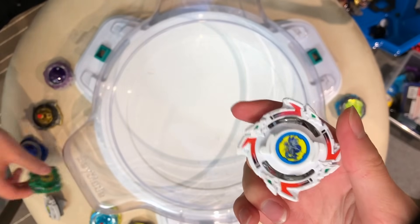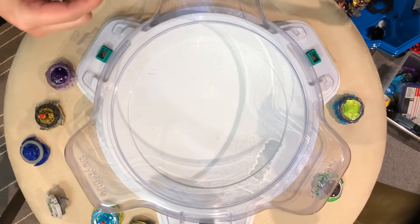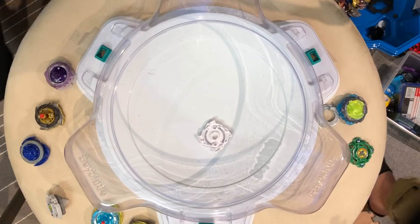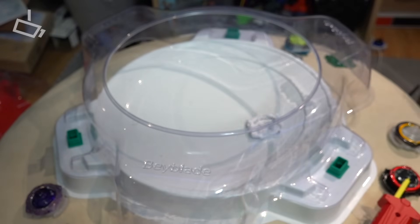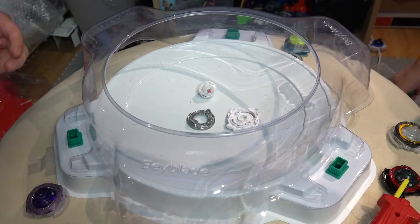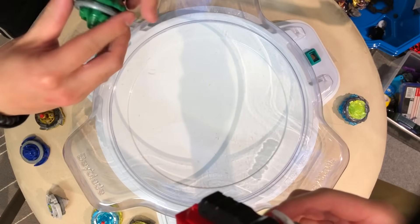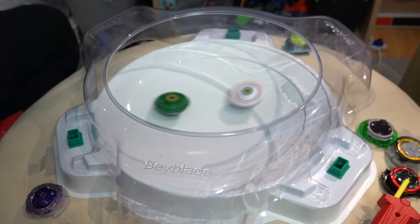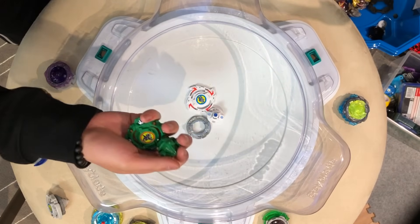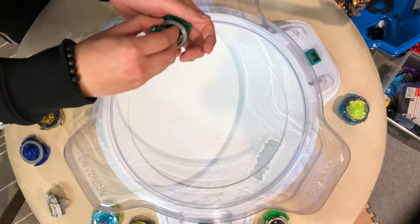Dragoon S versus Draseal — defense type. Got that type advantage right now. Let's go Max! Three two one go shoot! Dragoon S is also considered one of the weaker layers, especially the gold version for some odd reason. Second round — three two one go shoot! Oh! That was a perfect one! That flower rush shoot — that was perfect! Thank you. Give me a 10 out of 10.